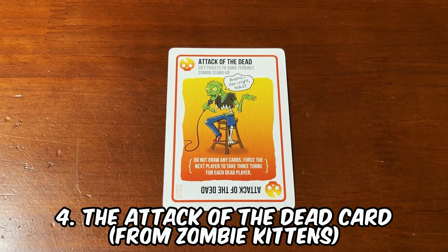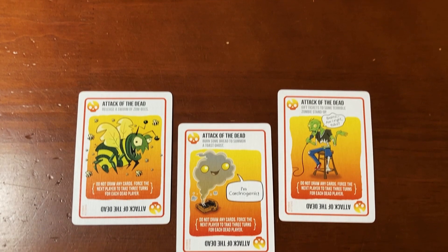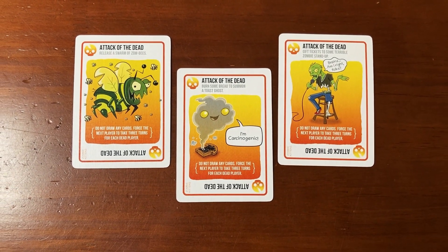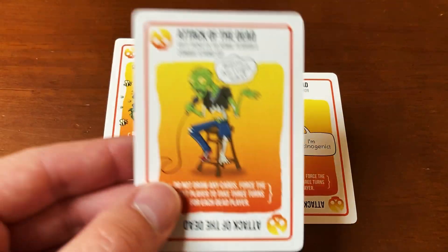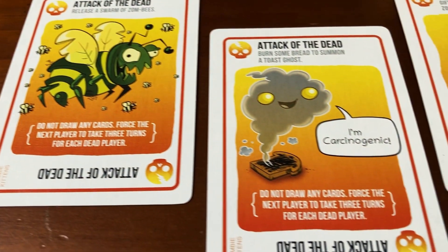Number 4, the Attack of the Dead card from Zombie Kittens. This card allows you to not only skip your turn, but to also force the next player to play 3 whole turns per each dead player. It goes without saying that this card is about as brutal as they come. If you play this card towards the end of the game, once a handful of players have been blown up, you just might end up winning the game. It's also worth noting that this card can be stacked with other attack cards, so if you end up being the victim, go ahead and pass it along.